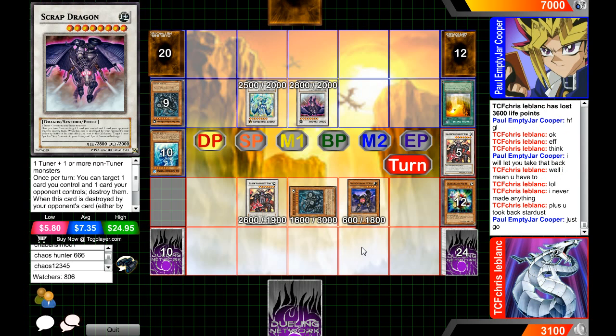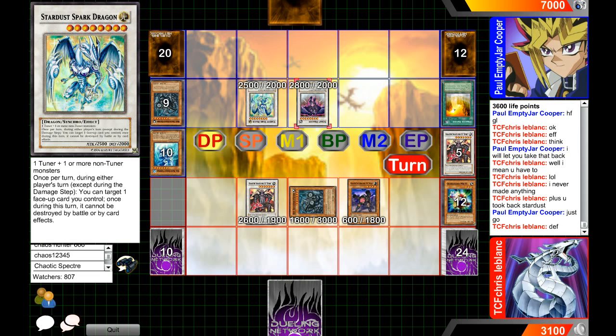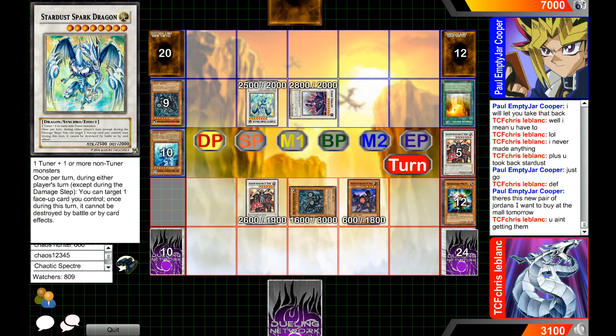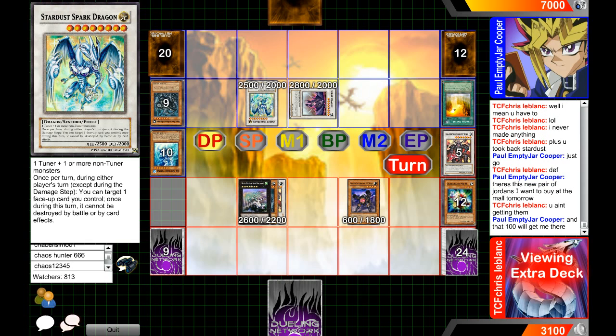Paul Cooper is thinking right now whether he wants to protect Scrap Dragon or Stardust Spark Dragon. I think I'd protect Scrap Dragon — it only has like a once-per-turn thing anyway. Either way, I would probably get rid of Scrap Dragon because what does Stardust Spark Dragon do right now when it's irrelevant to the game? This duel is getting way too long for a Dragons versus Karakuri matchup — both decks can pull off some pretty fast game-finishers.